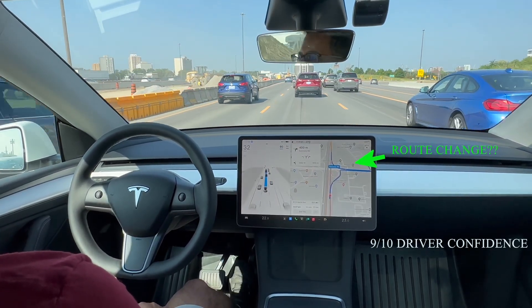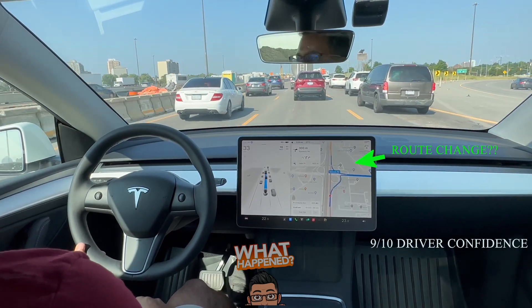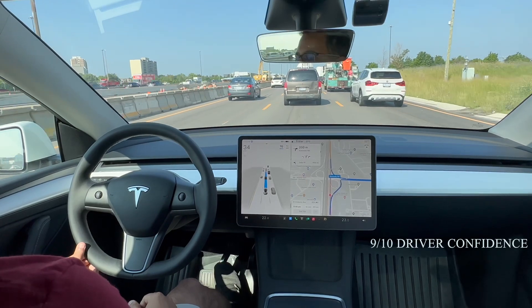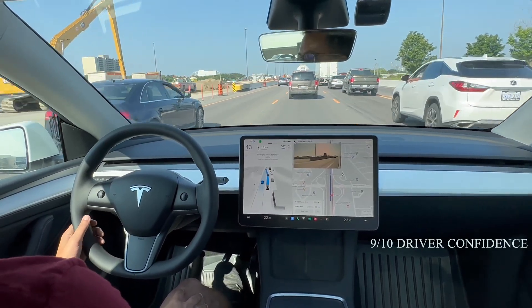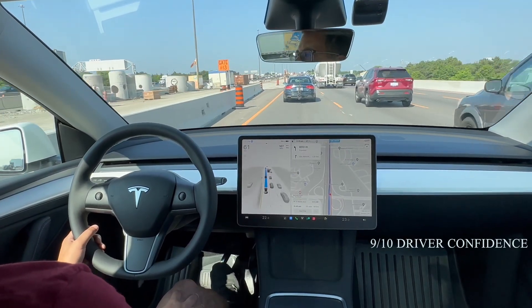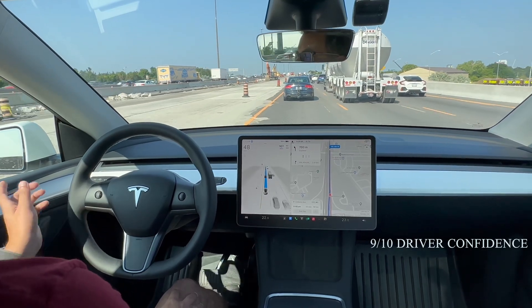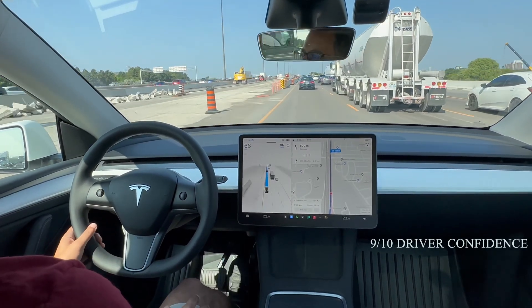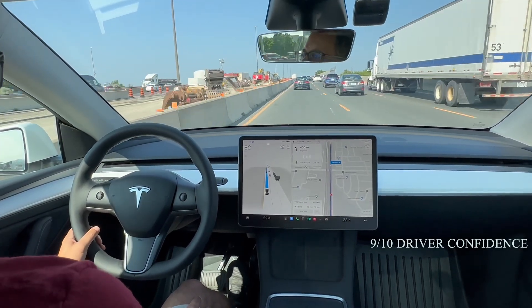It looks like it was trying to change the route — I cancelled it. It seemed like it was trying to get off at Kennedy Road and then get back on, but I'm not doing that. I'm staying on the highway. Now it has me going into the left lane which I'm okay with, because it will connect with the express lanes which will also connect with the highway I need. It says 600 meters until it moves me into the express lane — that's actually what I normally do on this route, so good decision-making there.